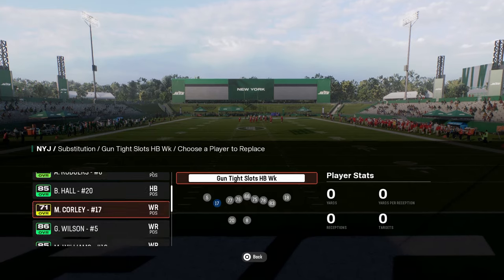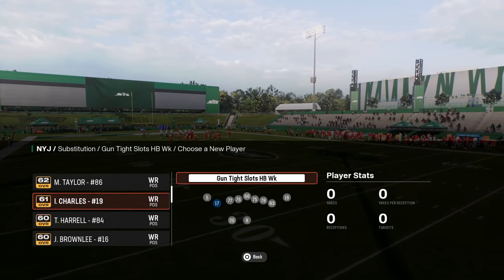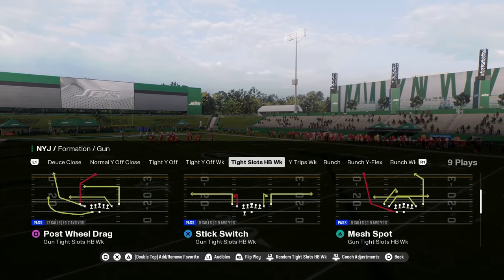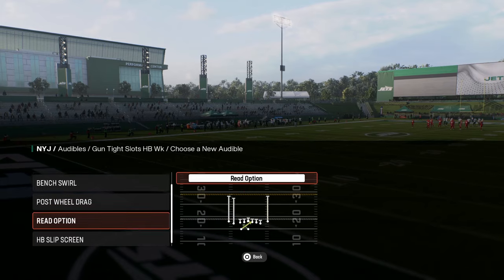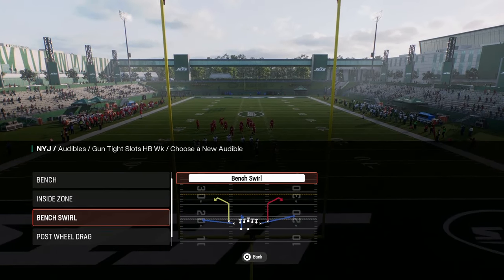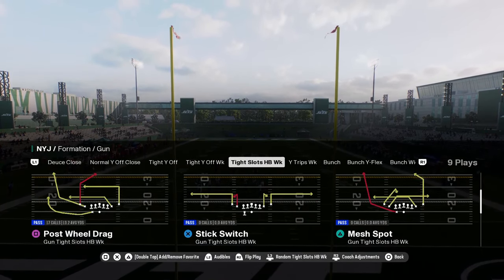We're going to be taking a look at this formation — we'll sub in Gibson, that's fine. The cool part about this formation is you don't really need to set any audibles. The only thing I would do is put the read option in here, and if you wanted to audible around a little bit, you might want to put post-wheel drag here. That's the play I like to come out in every single play.